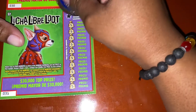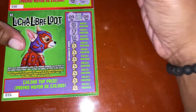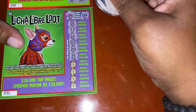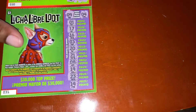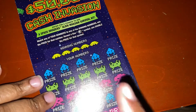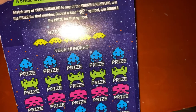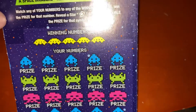Ticket number 31: winning numbers are 9 and 4, 1, 17, 16, 3, 20, 21, 8, 19, 23, and 14. Now for the Space Invaders — the odds on this ticket are one in 4.30. The second chance is basically closed — I rarely play these because the second chance sucks. There is an outlier: a star symbol that wins double prize.